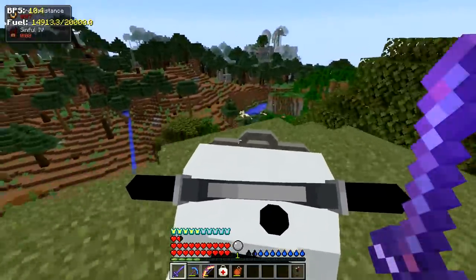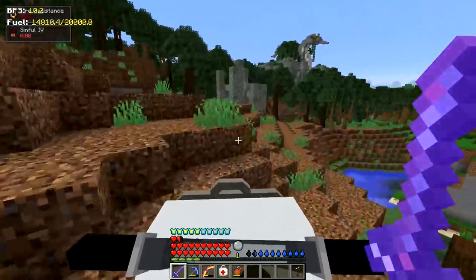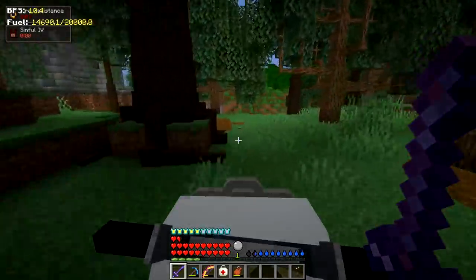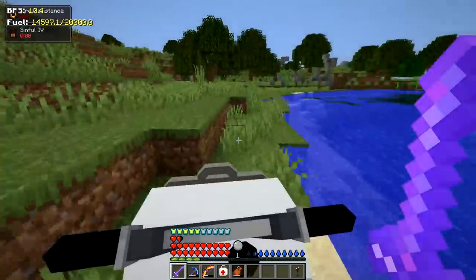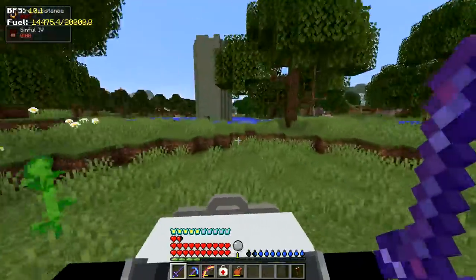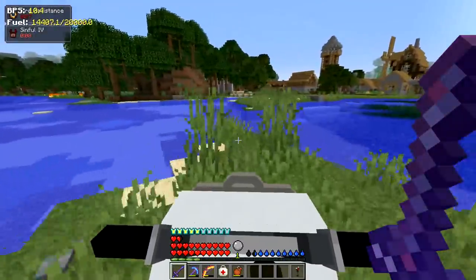We're going to the village over here, let's see how far we can make it before I crash. This thing is pretty smooth, a lot smoother than most mobs in Minecraft. Oh, I got stuck on something. Let's head to this village — if you watch the RL Craft series you know where I'm going. Can this thing drive in water? Oh my god it can! It's indestructible. We'll be spending a lot more time in the water — wink wink, we got some more vehicles coming up.